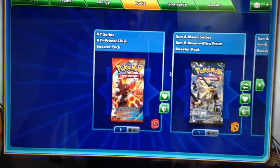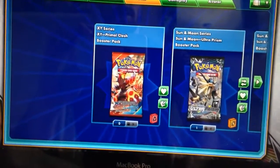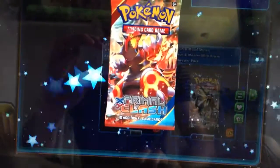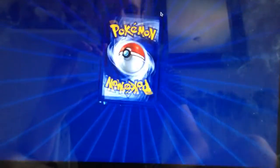It's going to be a pretty interesting one because Primal Clash is personally one of my least favourite XY sets, and Ultra Prism is possibly my favourite Sun and Moon set so far. So obviously I want better pulls from Ultra Prism, but hopefully either way we just get some nice pulls overall.